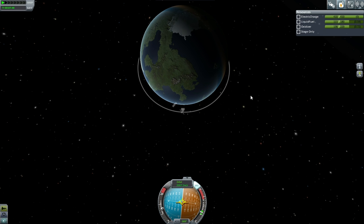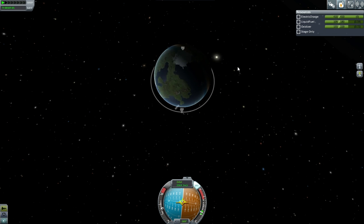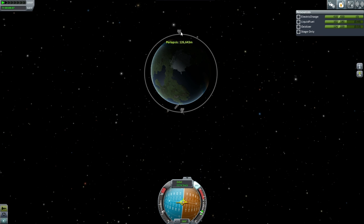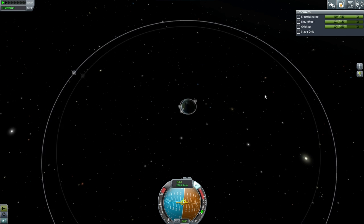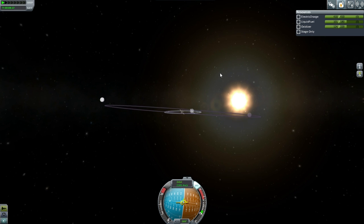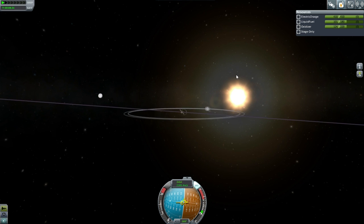Now we're going to have a little bit of a trick getting to MIMAS, and that's because MIMAS is inclined about 5 degrees. But we'll deal with that as it comes. The way of fixing inclination with regard to MIMAS is basically the same as we did with meeting up with the lost Kerbal in orbit — fundamentally no big difference. We're in a roughly circular orbit, 141 by 139.